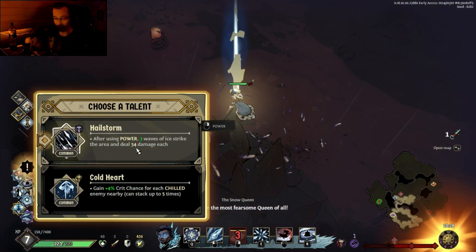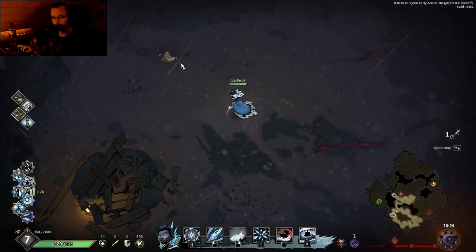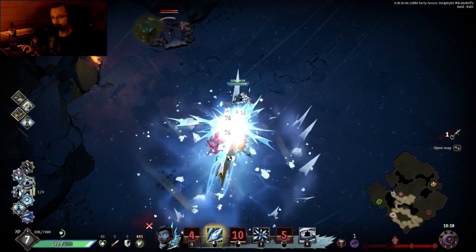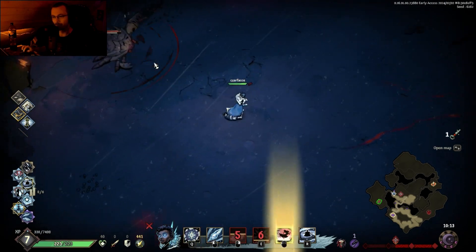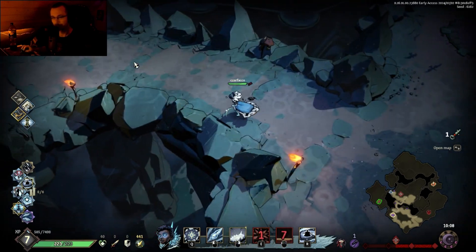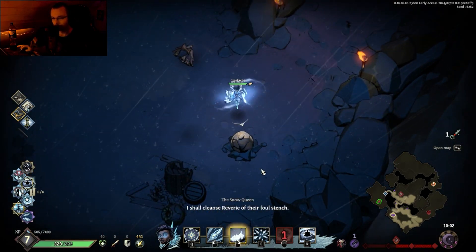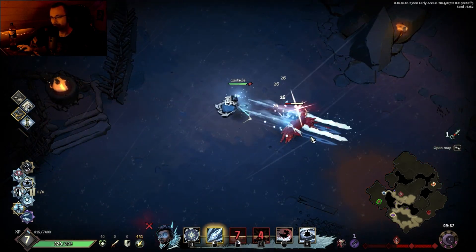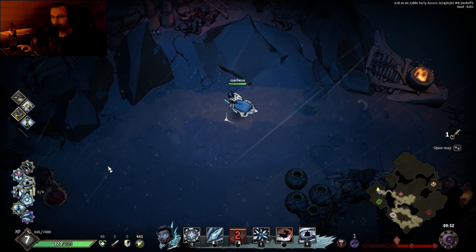Level up! Hailstorm — here we go. We are cooking. We have 400 shards; I don't know if we can upgrade it all the way. But obviously we also have the Wood Grimoire that can help us with that. And here we have Hailstorm — basically our power frost blast now also deals damage over time with that little frost hail.